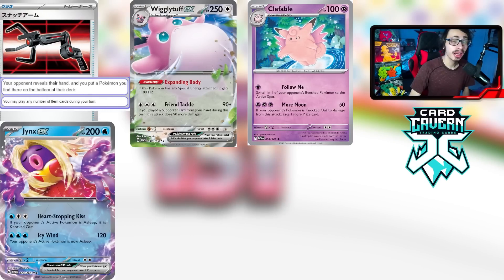For honorable mentions, first is Snatch Arm — your opponent reveals their hand and you put a Pokémon you find there on the bottom of their deck. This card is obviously great with Arbok EX. If you Iono your opponent down to three cards, Snatch Arm a Pokémon away, then use Arbok's Menacing Fangs on the remaining two cards, you can leave them with zero cards in hand. It's a really unique card that makes Arbok EX significantly stronger.